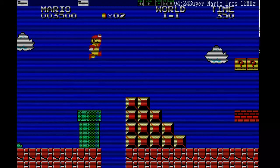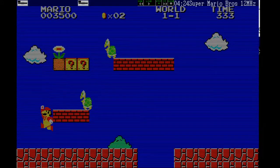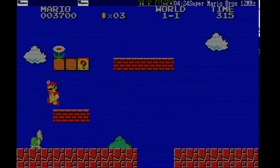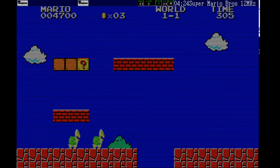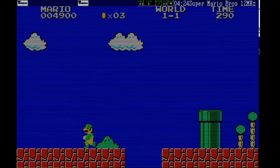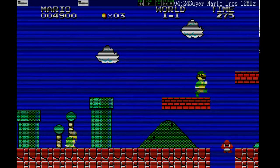It doesn't have smooth scrolling — it has individual screens, because PCs couldn't do that at the time. This was before id Software invented it. Now, this is a completely unique set of levels. Hey, you're Luigi now. Yes, the Fire Flower turns you into Luigi for some reason — graphic limitations, I guess. They can't have different colors of red.